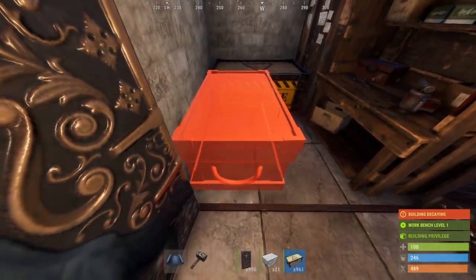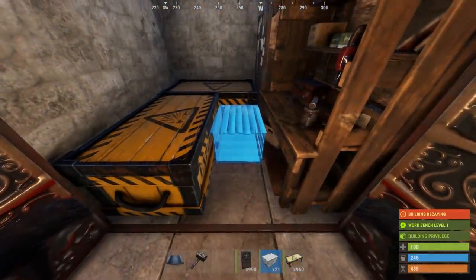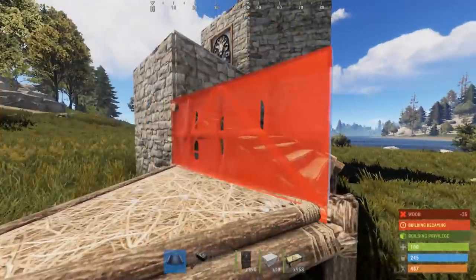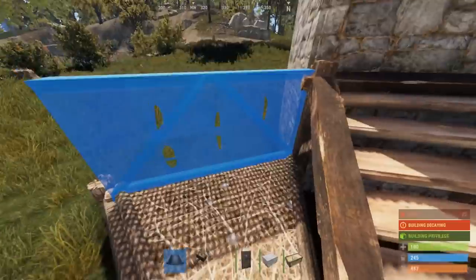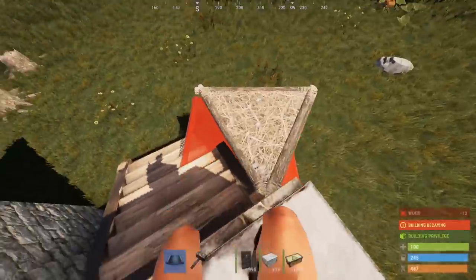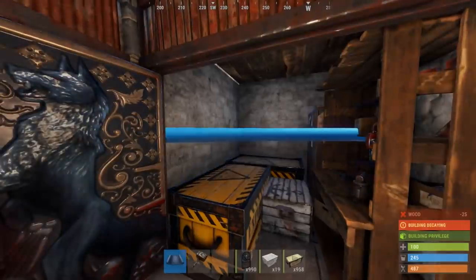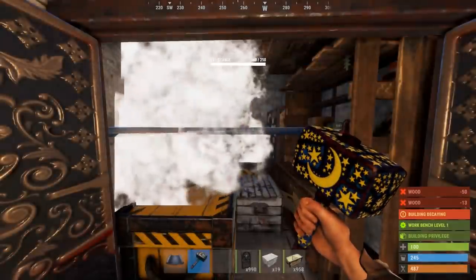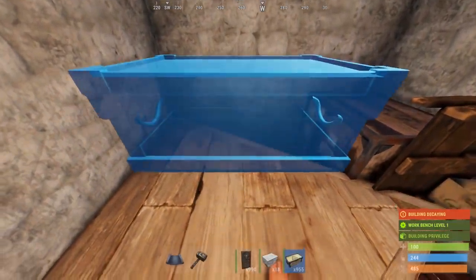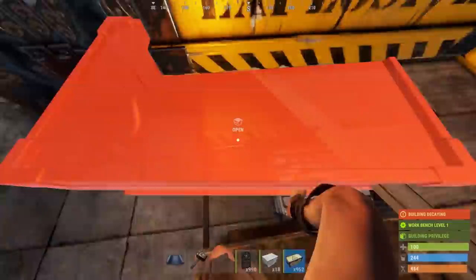To place more boxes in this 1x1, you're going to need to head outside and copy the following structure. This can all be built out of twig as it's only used to place the triangle on the inside of your loot room. Once you've placed that square tile, you can head back inside and place the triangle from the left wall. Upgrade the triangle to wood. Then you can squeeze in two more large boxes on the top half.